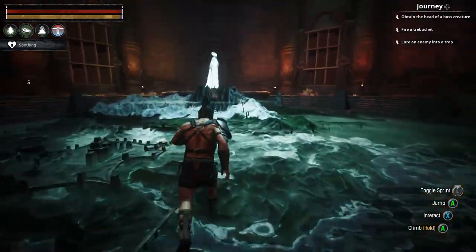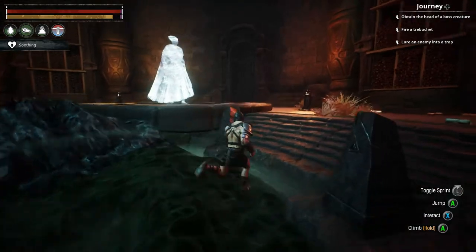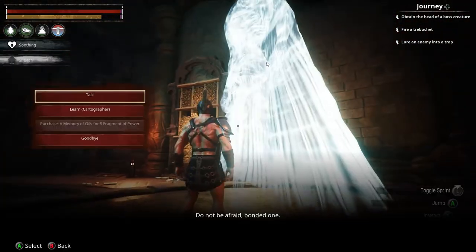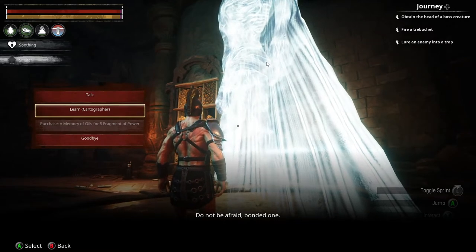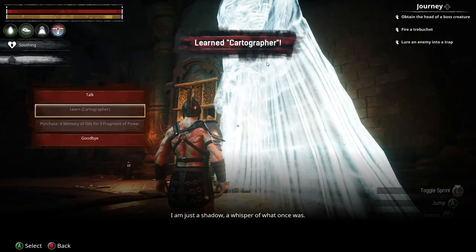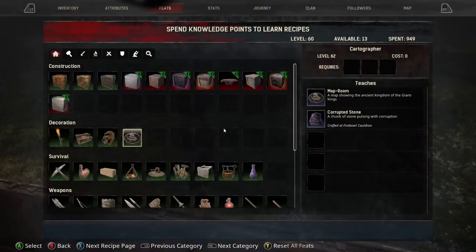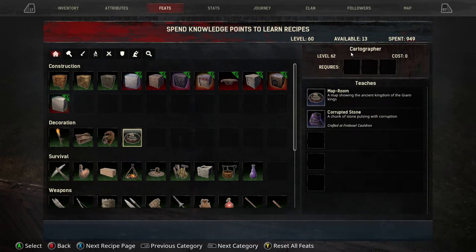You're going to go up to the alien-friendly ghost over here and click 'Learn Cartographer.' You can listen to him — he does go on for a little bit if you care about the lore — but you can just move right forward. You'll then be able to see under your feats that you have unlocked the map room under Cartographer.